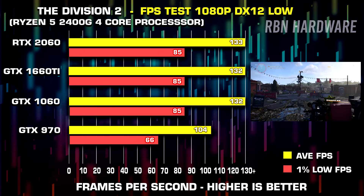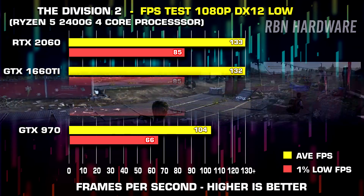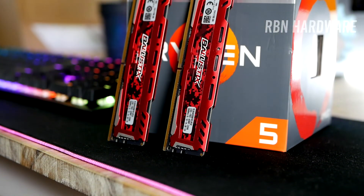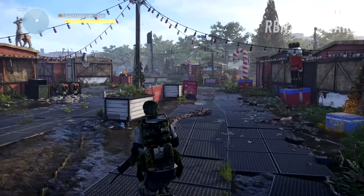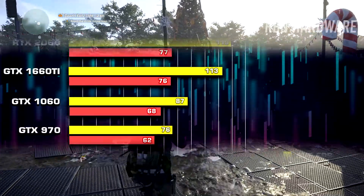The CPU wasn't fast enough for any of the graphics cards at low settings, and so although the Ryzen 2400G isn't a bad processor by any means, it can be a bottlenecking factor in games where graphics is not as important. This is whether or not the case with Tom Clancy's The Division 2 at higher graphics.